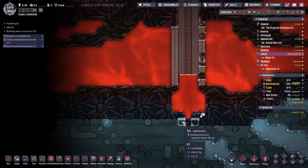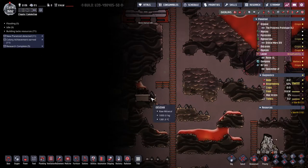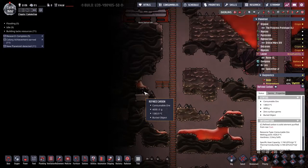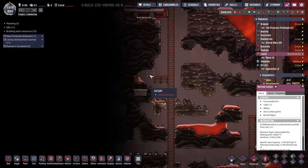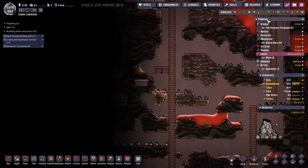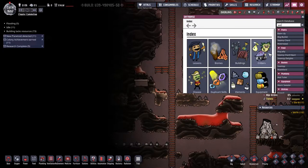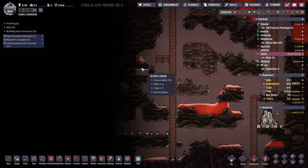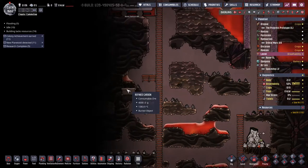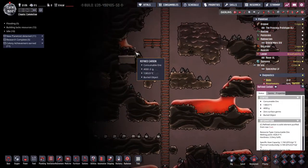I think that'll work, because as long as these are in contact with something cold, the magma won't melt them. Something weird happened over here — you see this refined carbon? There used to be lockers. I then dumped out the clothing I rummaged. I think the clothing melted, turned into coal and turned into refined carbon, because there was definitely no coal or refined carbon over here. I thought this was igneous rock till I clicked on it. Can clothing melt?